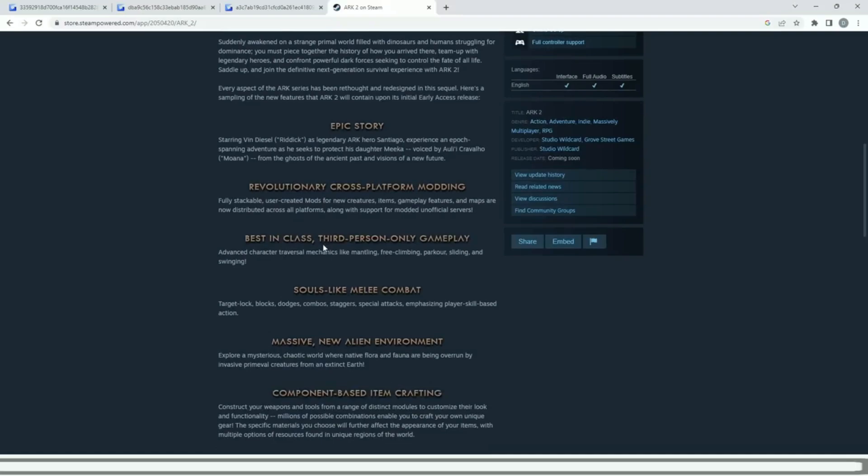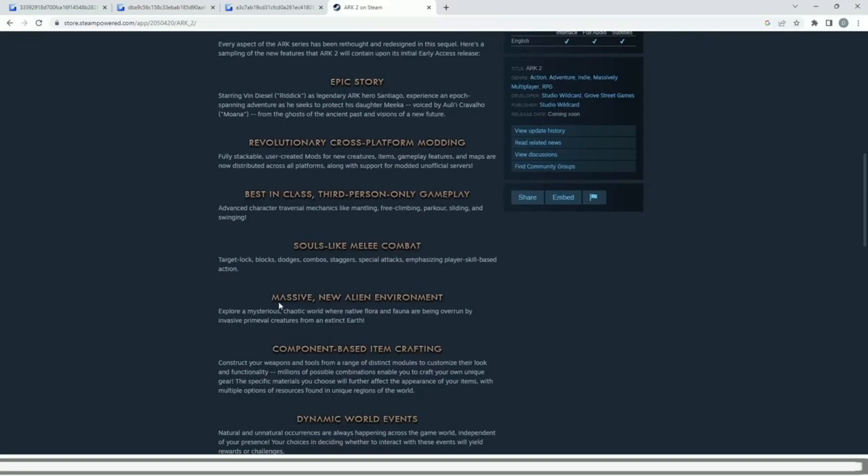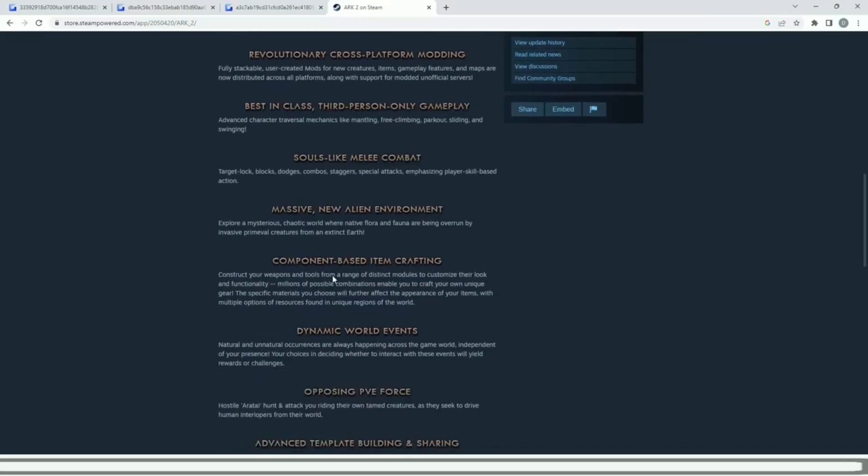Third-person only gameplay mode — I know some people have opinions on that, but the dev team said they feel like it's going to be so exciting that they've grown to love it. Then there's the souls-like melee combat, which has been 50/50 with the community. There's also a massive new alien environment to explore — a mysterious Celtic world where native flora and fauna are being overrun by invasive primeval creatures from an extinct Earth. And component-based item crafting: construct your weapons and tools from a range of distinct modules to customize their look and functionality, with millions of possible combinations.